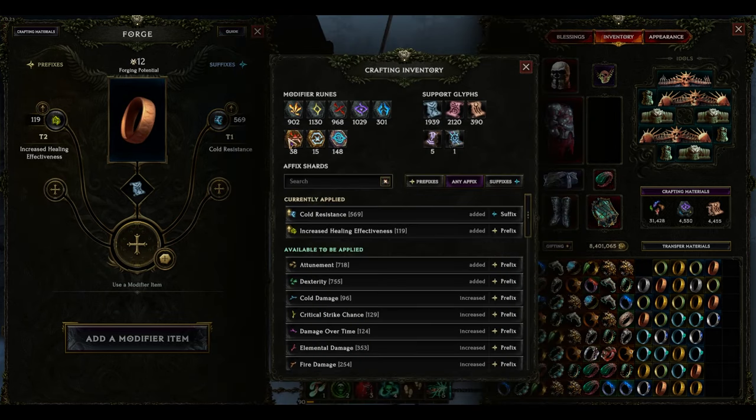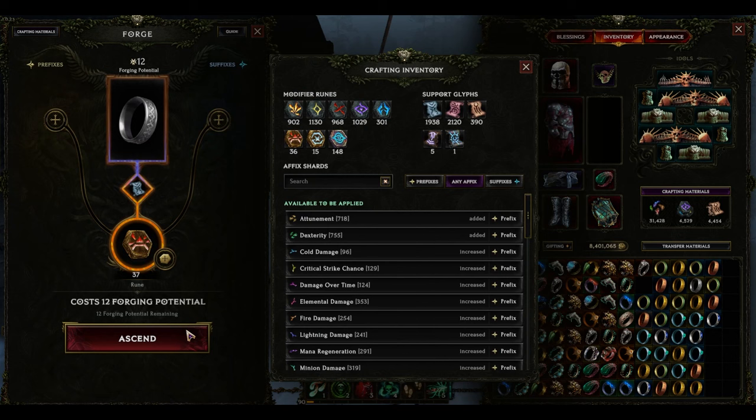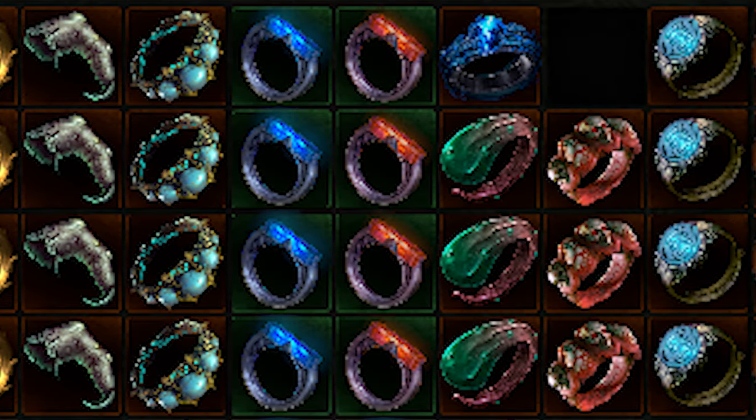Although 100 attempts is a relatively small sample size in the grand scheme of things, it's a very large amount of runes to have saved up for one individual. The final results were 15 different types of rings, with the most frequent being Sunwreath.